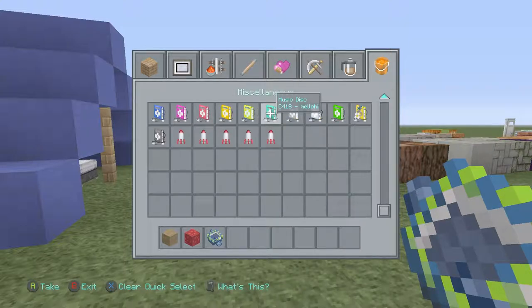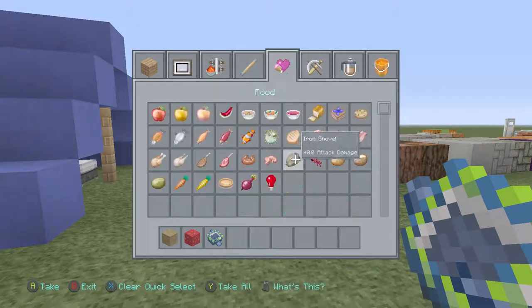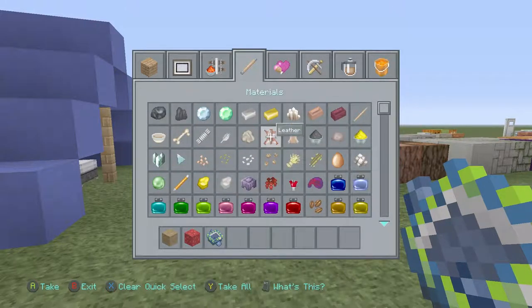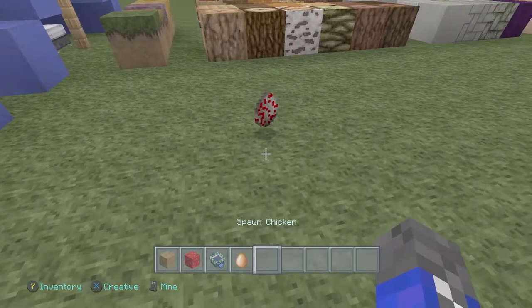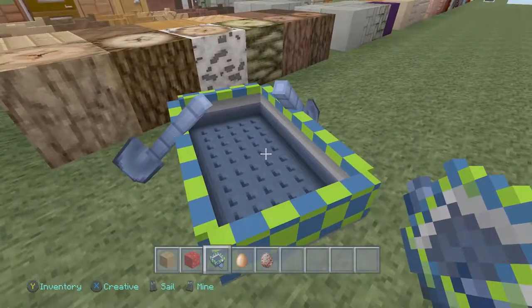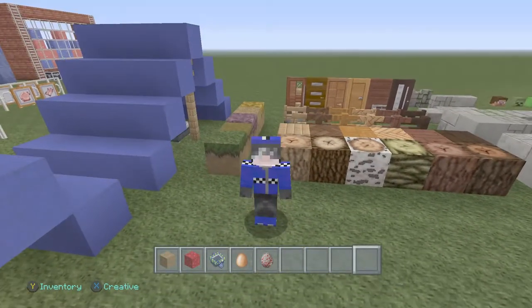These are called mp3 players, I think - the music discs have changed as well. Compare this egg to this egg - it kind of looks like it's been diseased or something. The boat looks pretty cool - especially this one, I kind of like this one. But Mites, once again, we're going to move on to the next texture pack right now.